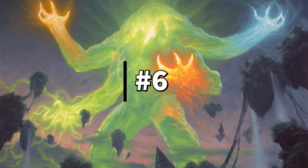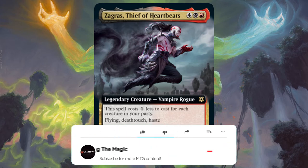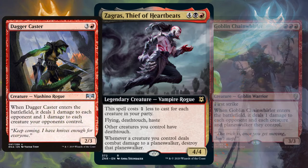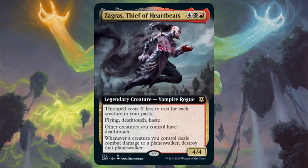Just missing out on the top half, the 6th best Zendikar Rising commander is Zagras, Thief of Heartbeats. This Rakdos commander is a beast — a 4/4 for 6 CMC that has flying, deathtouch and haste, and gives all your other creatures deathtouch. Get in party members like Daggercaster and Goblin Chainwhirler, get some damage on a rival and instantly destroy any planeswalkers your opponents may have. If you have a full party, Zagras costs 4 less to cast, which is absolutely huge in Commander.